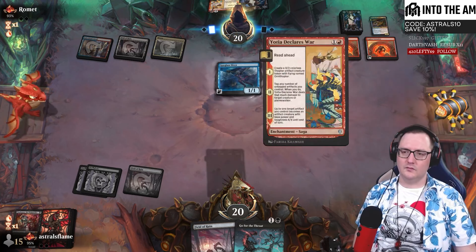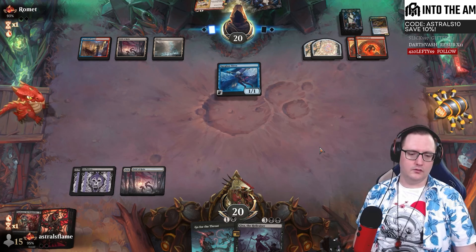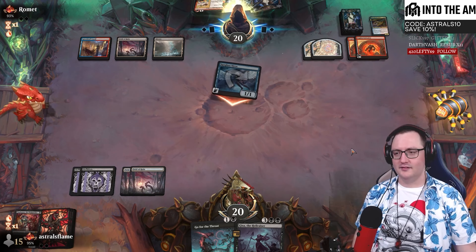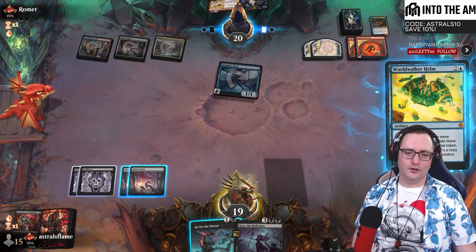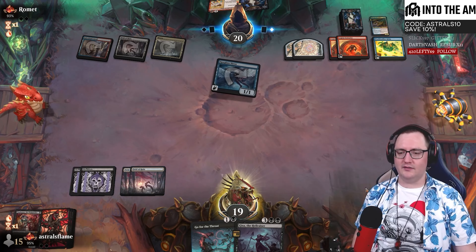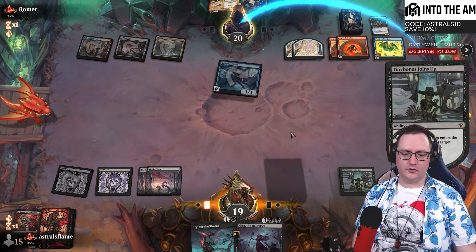We have two key cards that make crimes work. First off, Gisa the Hellraiser. Gisa is going to let you start making zombies as you commit a crime. This only triggers once per turn. However, she does give the benefit of your zombies getting plus one, plus one and menace. So committing a crime on your turn and your opponent's turn will continue to make these zombies - your value engine going - and you're going to be able to swing in with at least four zombies. Gisa is fantastic and she comes with built-in ward for self-protection.